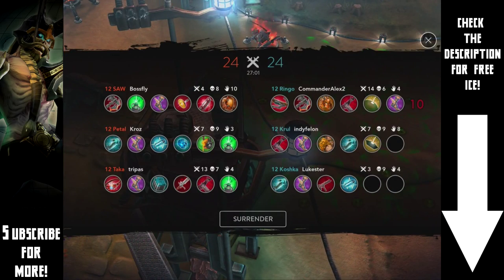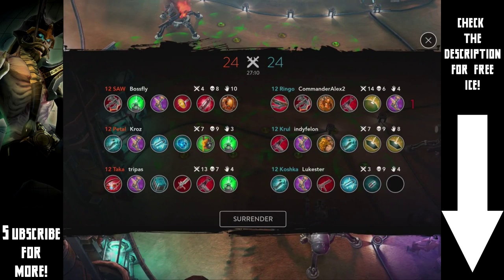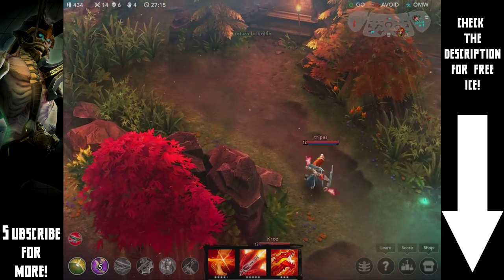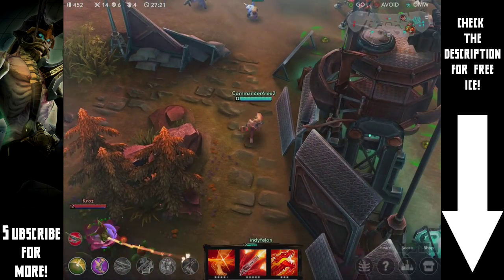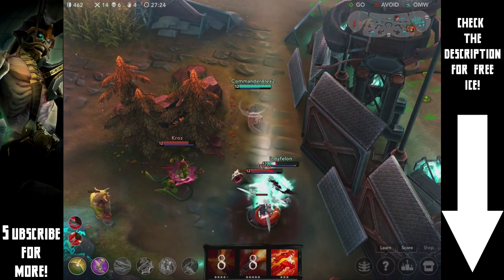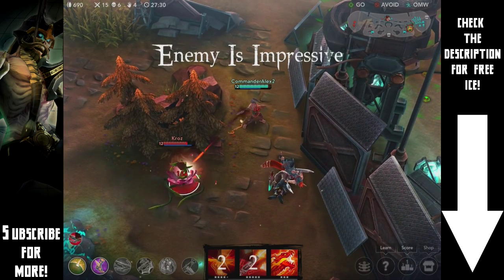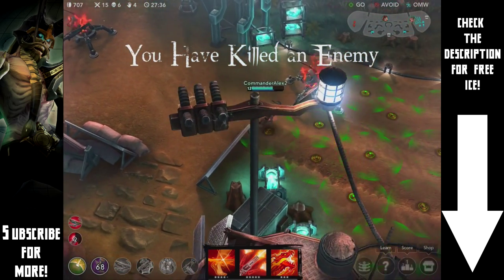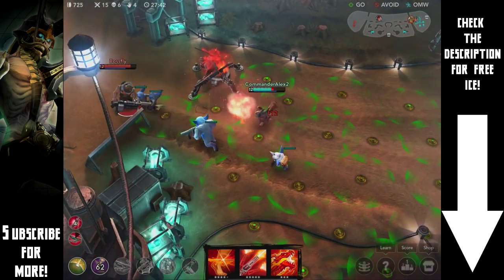Looks like Koshka is really negative and Krul is just slightly negative — not that bad. Krul is definitely helping out assist-wise, doing really well. Looks like they're coming this way — I'm going to try and save you, no promises. Power them down — boom! Get out of there. Sorry if you heard my Skype, my bad. At least he just realized he can't do that much damage to me.